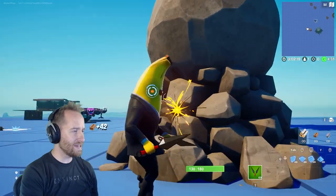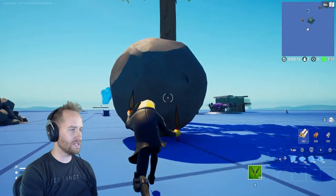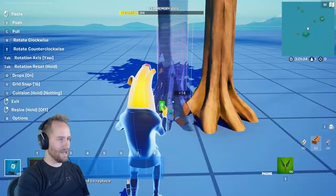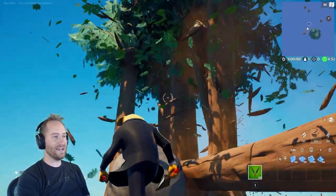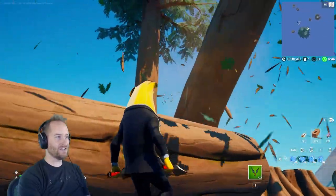The next myth is that boulders cannot knock over trees, and I don't know why that wouldn't be possible. As long as environment damage is on, they should be able to knock over trees. Yeah, it totally knocks over the trees instantly. I'm wondering how many trees it can knock through. Oh my gosh, that's like an instant kill — even just a few hits and the trees are just falling over! This myth is completely busted.